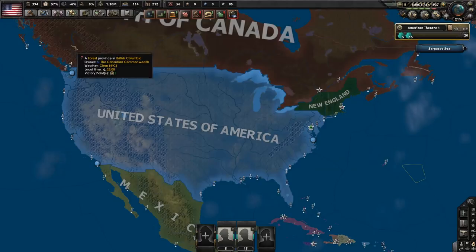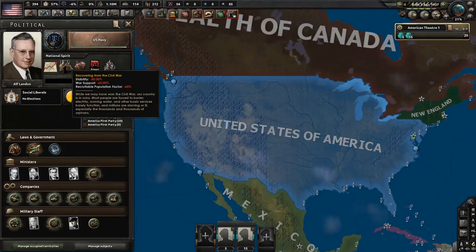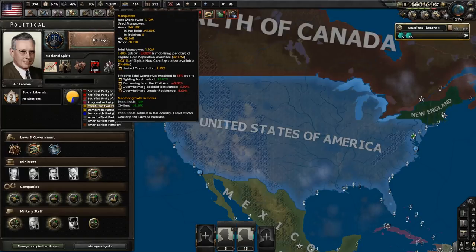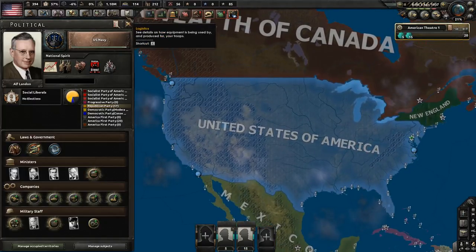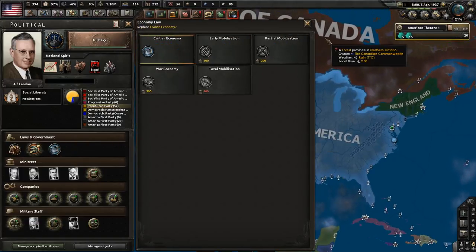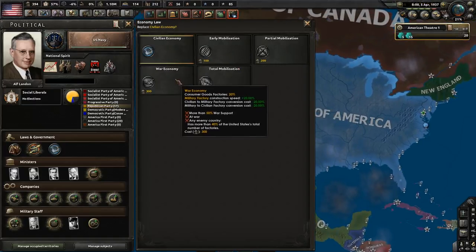Once the war is over, the Fighting with America bonus is gone and you get several new national spirits. Recovering from the Civil War lowers stability by 50%, war support by 60%, and recruitable population factor by 60% — causing mass demobilization as people return home. You also lose war economy and cannot return to it even with the political power because you need the war support first.